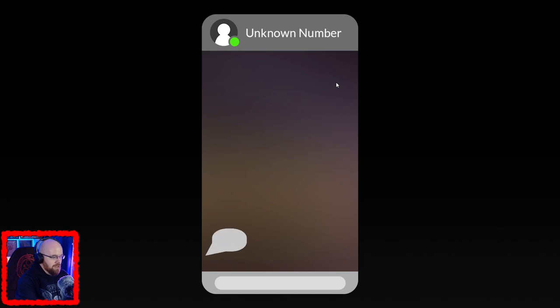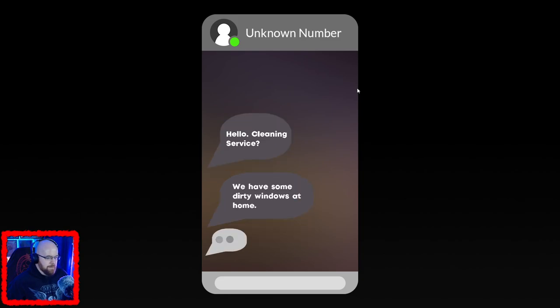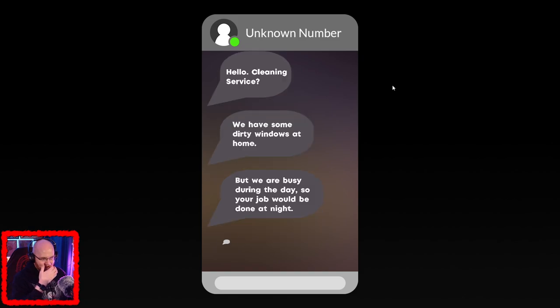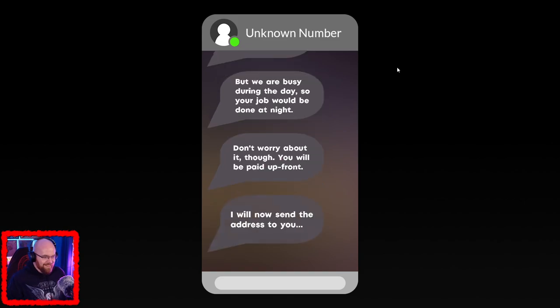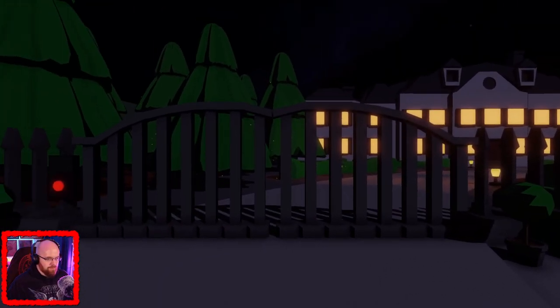Unknown number. 'Hello, cleaning service.' 'We have some dirty windows at home - dirty, dirty windows. But we are busy during the day, so your job would be done at night.' Uh-huh, I see. 'Don't worry about it though, you will be paid up front.' Ka-ching! 'I will now send the address to you.' No response, like you just don't even know who you're texting - you're just like, go do this thing. 'I'm going to send you a PayPal link for some money and also my address.'